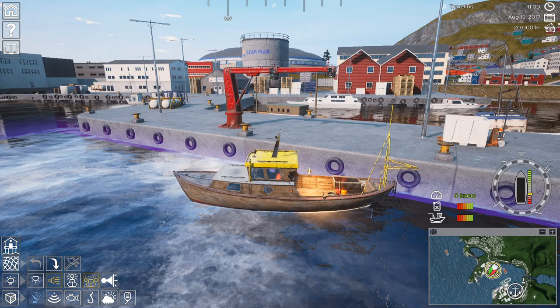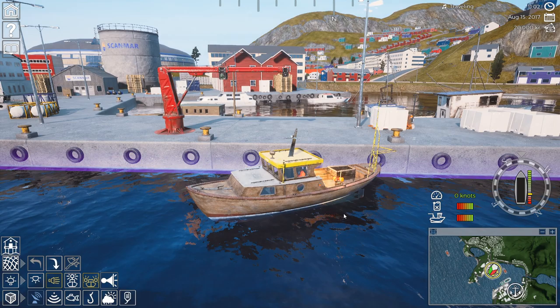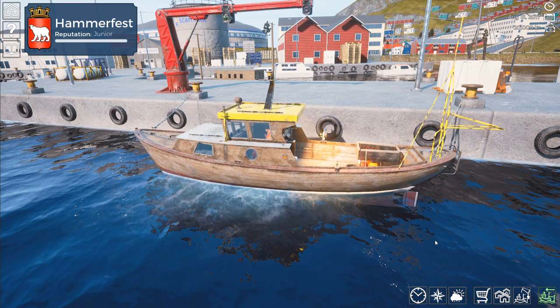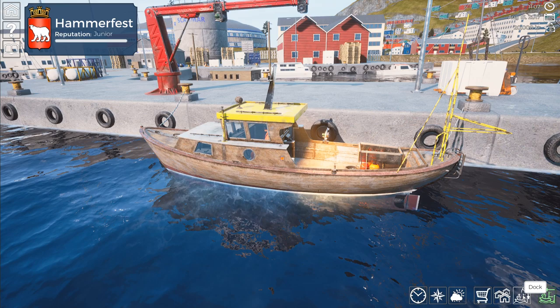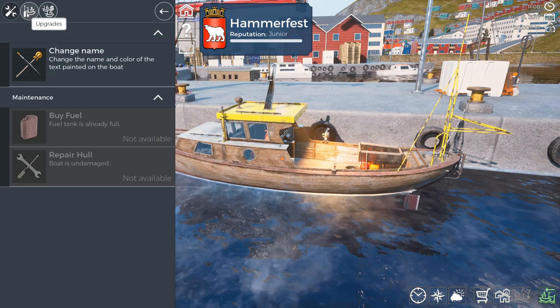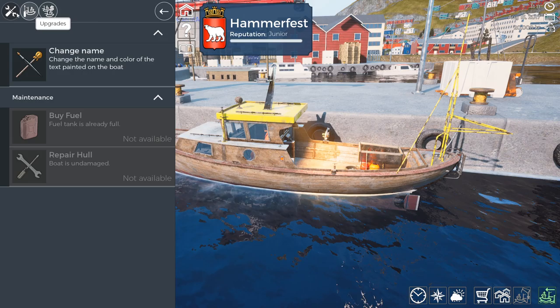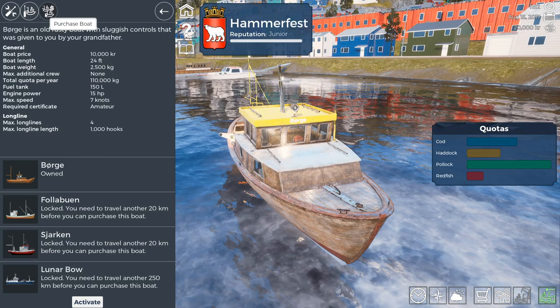Now we've covered all the things on the screen. The next button is this flashing dock at Hammerfest — whenever you're in one of these purple areas it'll allow you to dock at the nearest dock. You just click that button and now we're in port. The port gives us a few options. Hammerfest is unique: at most ports when you click the shop, all you get is maintenance. But here in Hammerfest you can also buy upgrades and purchase boats — the other ports don't have that.